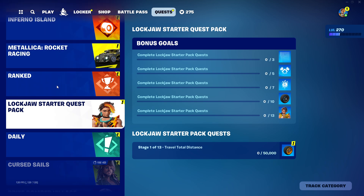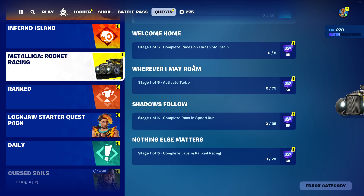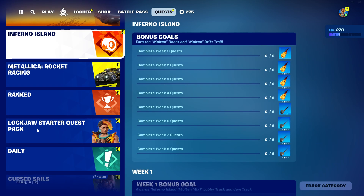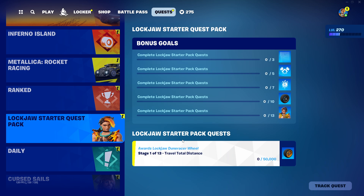It's so counterintuitive that I have to click the mode for it to show up. Epic please fix this, it is so annoying. From what I can see, you also unlock styles from a quest pack. All you gotta do is just drive — travel distance. I'm kind of shocked how simple it is. It's 50,000 distance, and at 13 completions you unlock the style. I might just do this in a separate video.